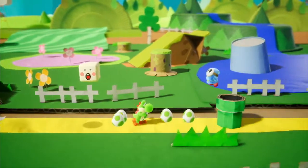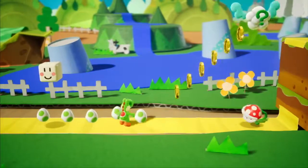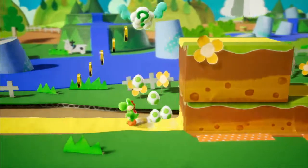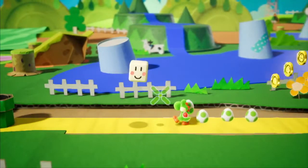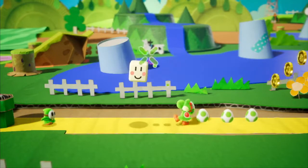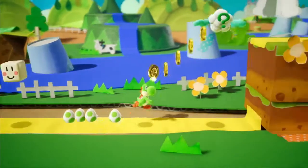Fellas, this is a good Yoshi game. Look at the little cow in the background — I'm loving the art direction, that's for sure. Being able to just point the eggs where you want to shoot them is such a good change. I hated how they used to just go constantly up and down. That's so much better.